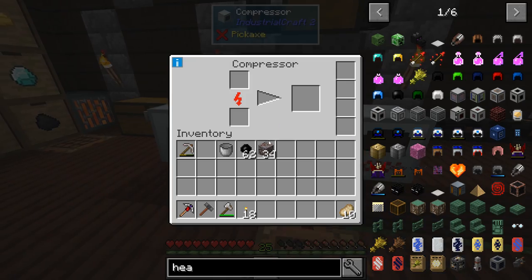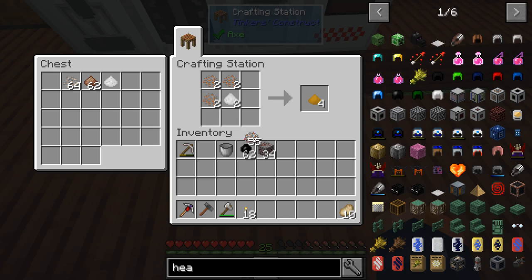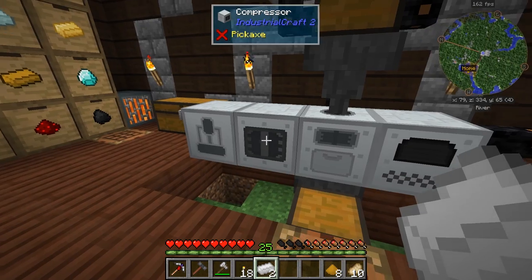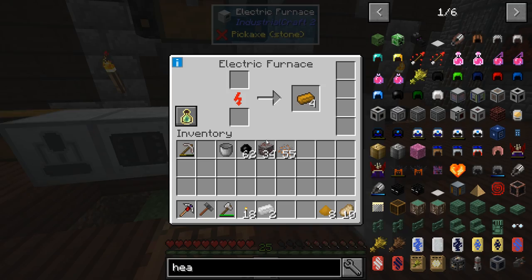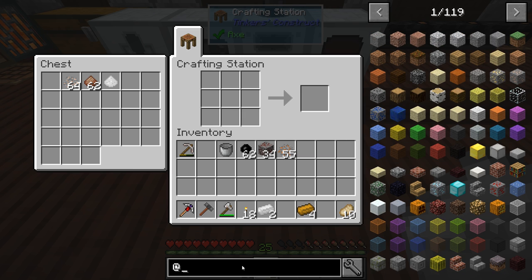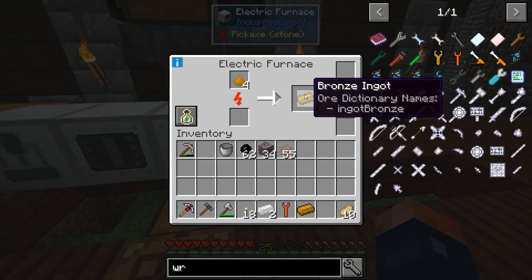I need to make quite a bit of bronze because the machines use a fair bit of it. I want to keep some crushed tin in here. We're going to need a wrench so I can move the compressor and the electric furnace around - I want to swap them because they're kind of in the wrong location. The compressor I want closer to our setup over here. The wrench from IndustrialCraft is just bronze ingots - we almost have enough now. Awesome, let's go ahead and get that done.